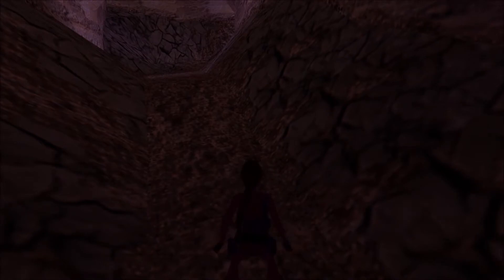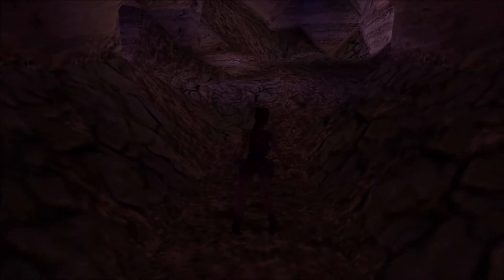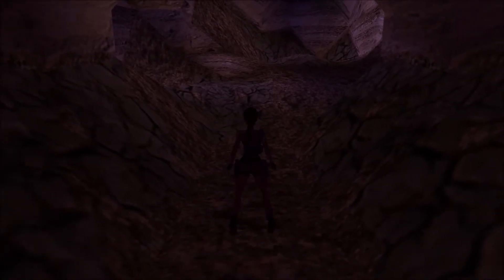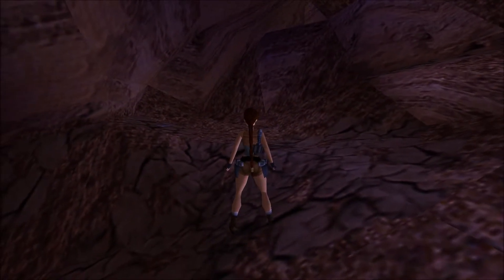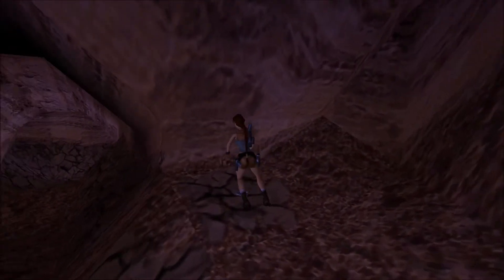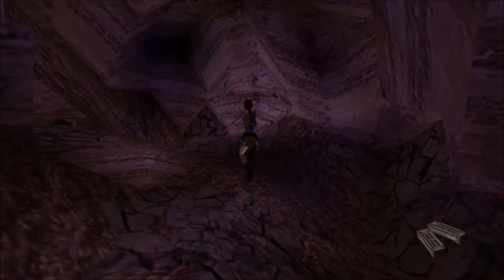Basically, the interesting thing about this level is you can go back and revisit the underneath the Sphinx level like this. You will very quickly end up realizing that the ceiling with the spikes is no longer accessible - the iron bars are closed. There is no way to get back to the three tiles and the different challenge rooms and puzzle rooms. From the Sphinx complex, you'll find the front door even from their side locked.